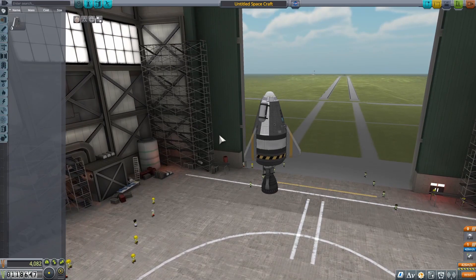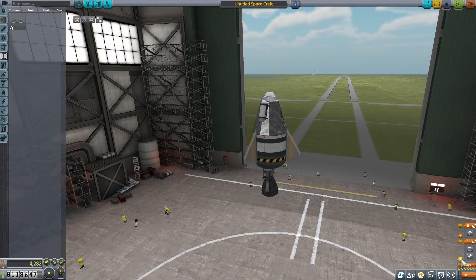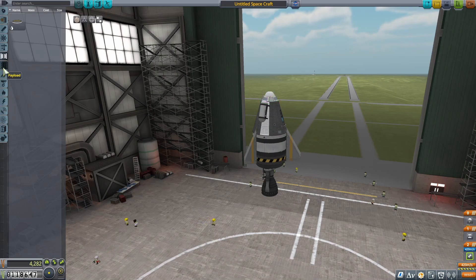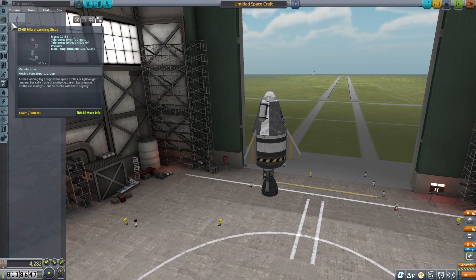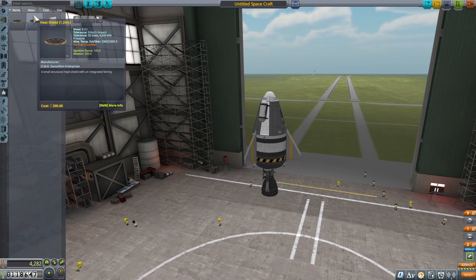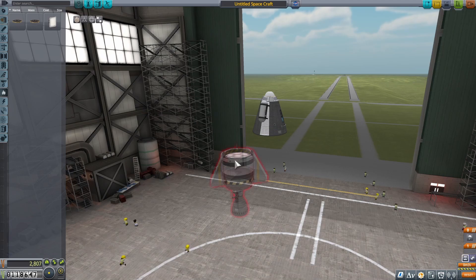We're going to put this coupler on — it works so that when flying I can press space again and the coupler will make the bottom fall off, then space again activates the parachute. We're going to get a heat shield. We don't want it too heavy.